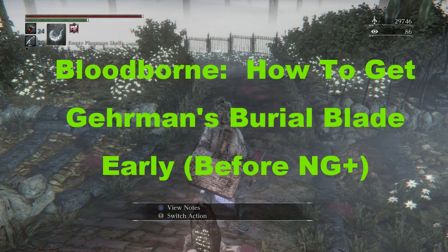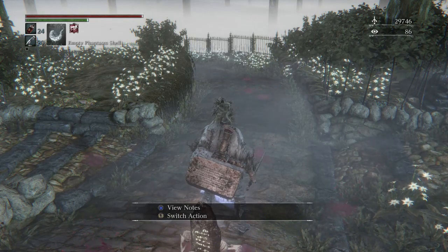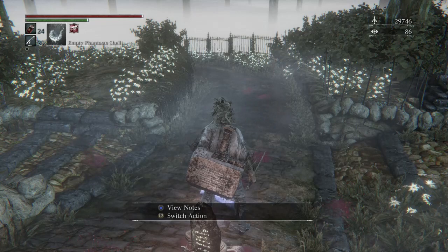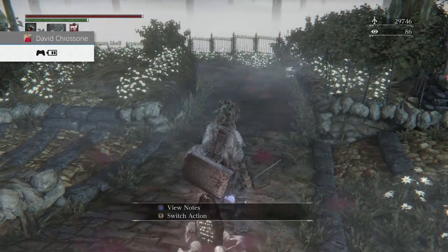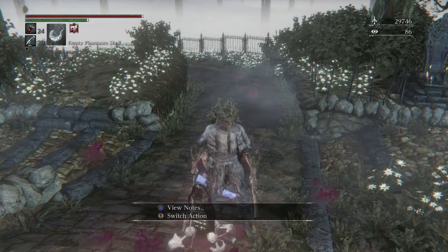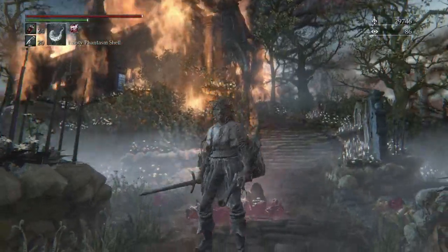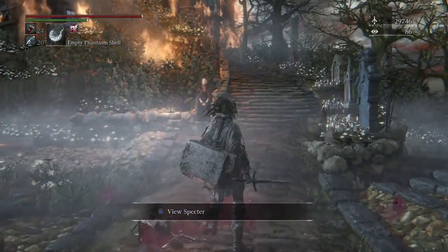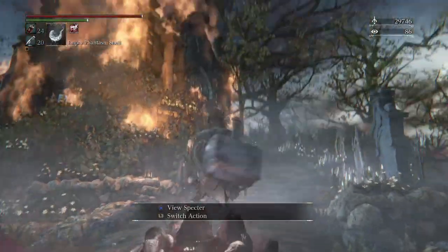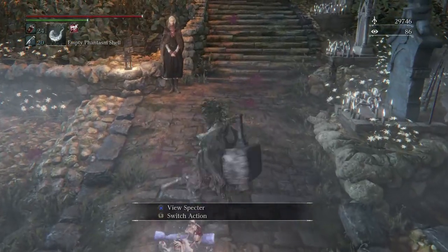the final boss's weapon. It's called the Burial Blade, and I'm going to show you how to get it early before you go into New Game Plus, which is where most people would get it. But if you follow my instructions, you'll be able to get it right before New Game Plus, so you'll be able to use it to do some PvP, explore the Chalice Dungeons, or just go back through different sections of the game to get extra Blood Echoes to level up — whatever you want to do with it.